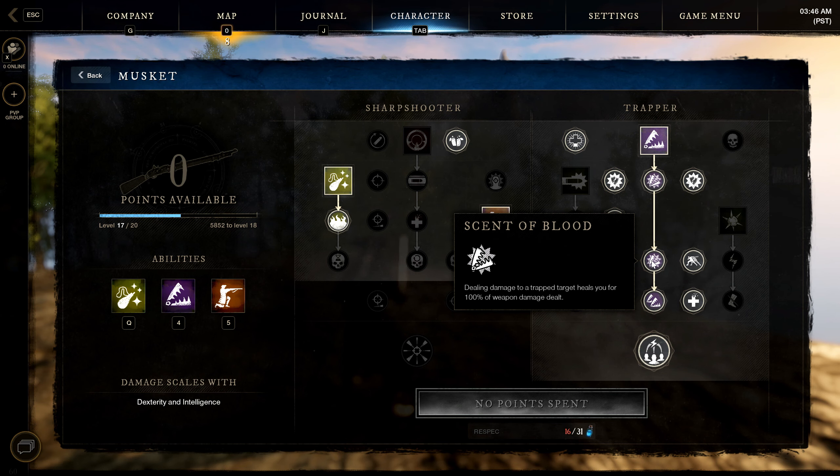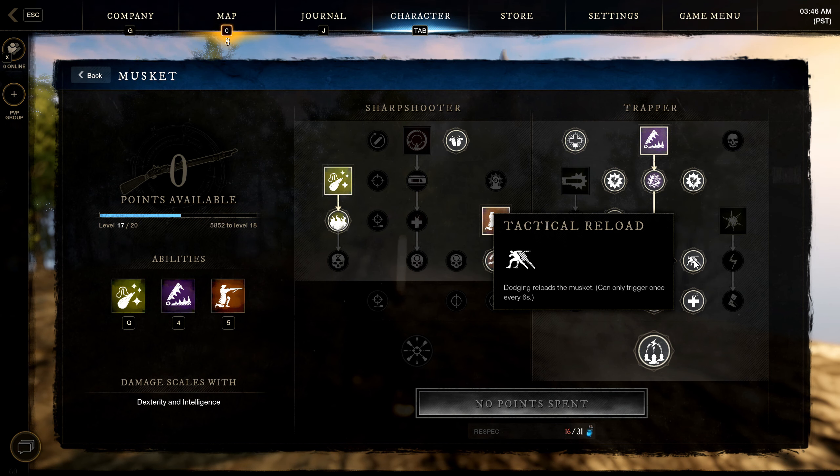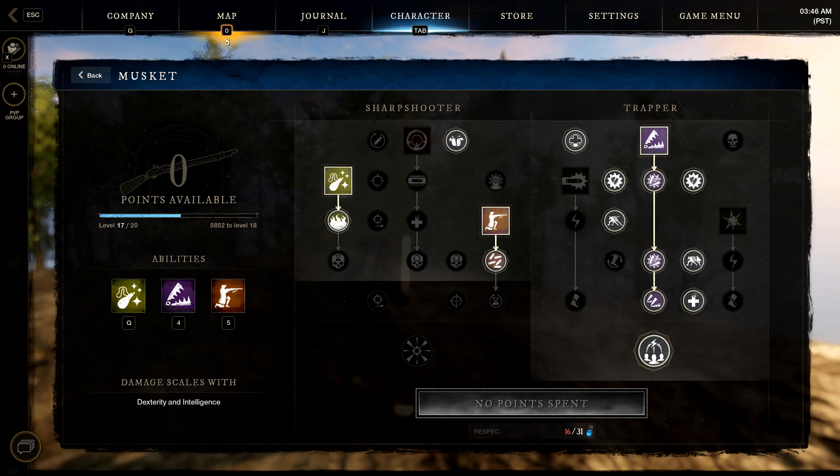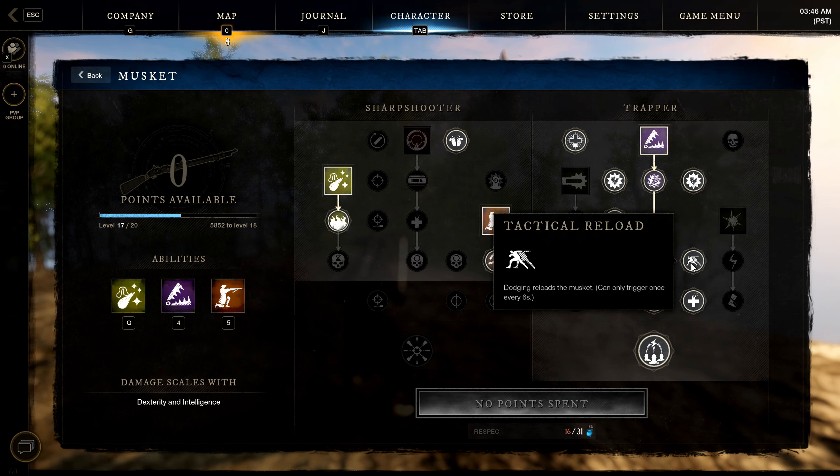Tactical Reload is important: reloading after dodging with the musket triggers once every six seconds. The general flow is: load Powder Burn, shoot it, immediately roll dodge to proc the reload, then swap to the rapier. A few seconds later when you dodge again on the rapier bar, that reloads your musket for free. This passive basically unlocks the musket's power spike — it's a must-have.